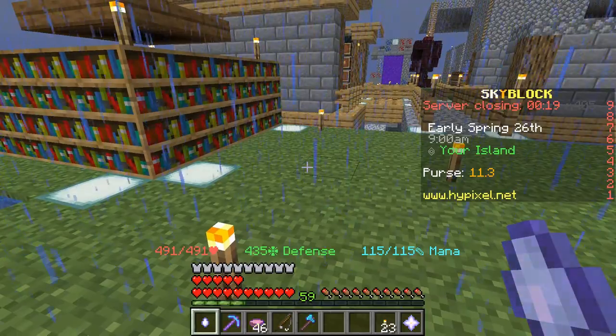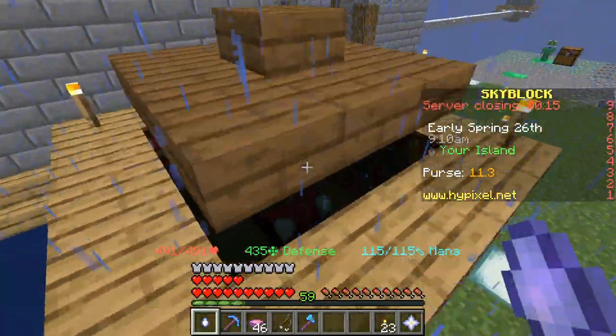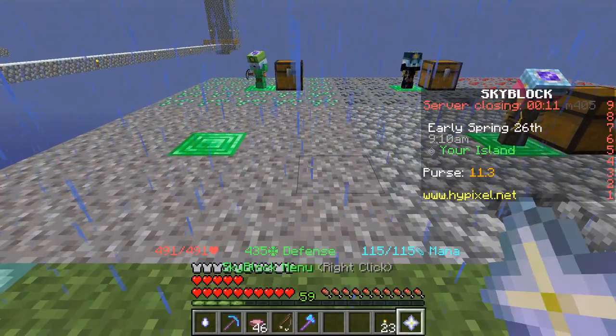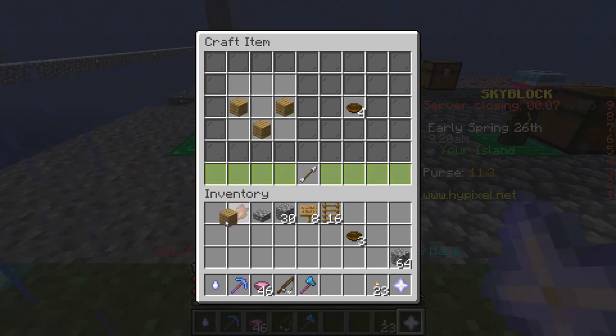The glowstone dust is found in the nether, right under the nether fortress. The redstone dust comes from redstone mines. And the bowl is crafted from three oak planks, just like that.